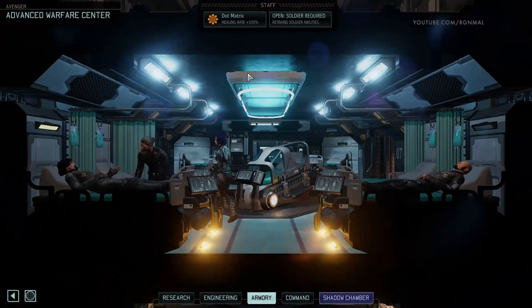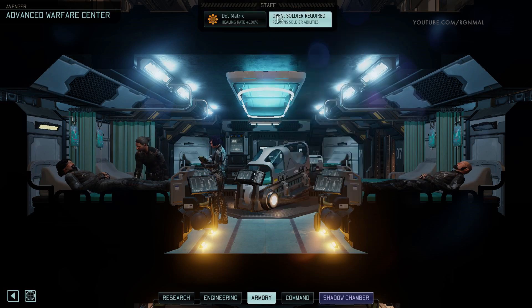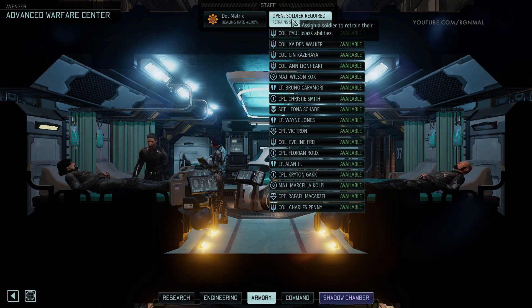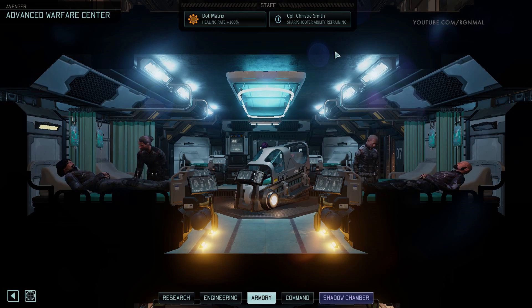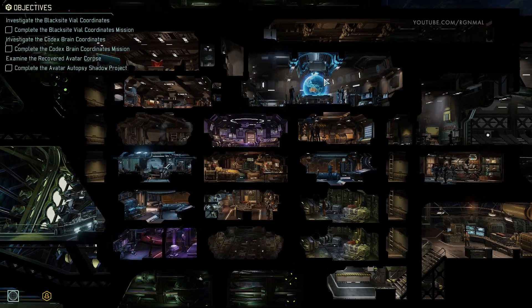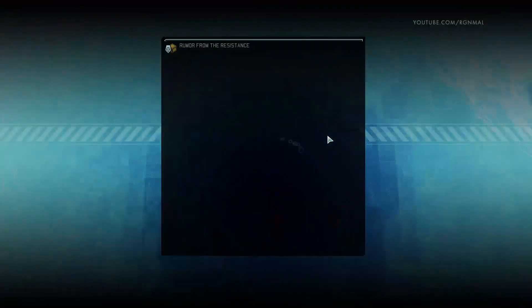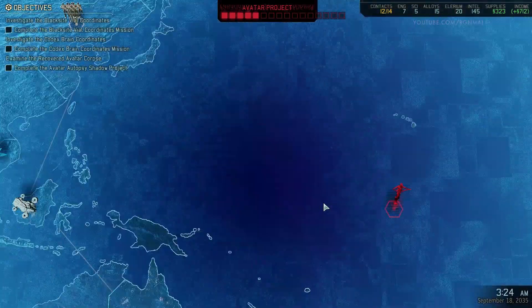So if we go to the Advanced Warfare Center — retrains a soldier ability. These are the ones that are available. Grab Christie. Any promoted soldier can be retrained in their class to choose an ability configuration, but will be unavailable. Do you want to retrain Christie? Yes. So when it's done, we get to reassign. I believe that's the way it works.